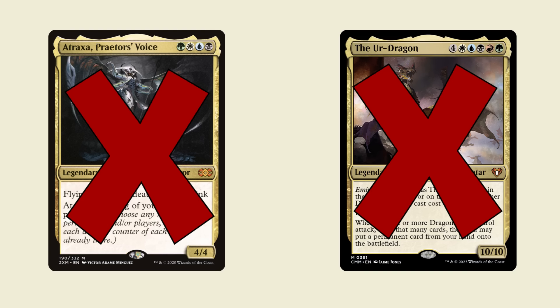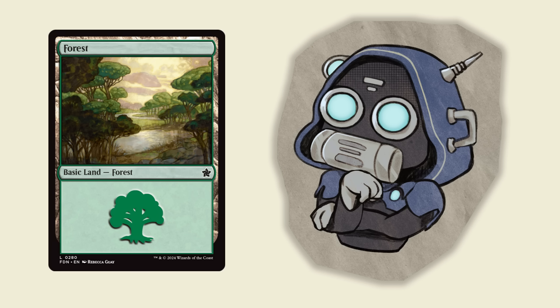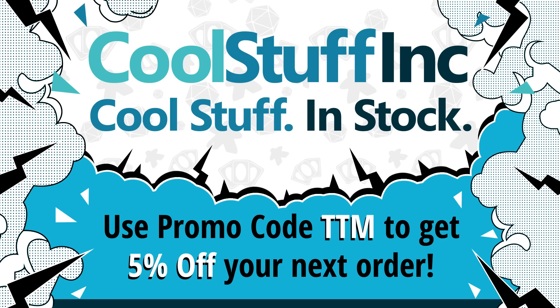No commanders in the EDH rec top 100, and they could use any method to determine the $25 price, but the commander plus basic lands would be included in the cost. So if you already have basic lands, these lists are probably going to be even cheaper for you. Links to everyone's channel and deck list in the description. If you want to buy any of these decks, you should use whatever seller is best for you, but I would like to recommend CoolStuffInc. If you use my code, you can get 5% off your order, making these budget decks even cheaper. Plus, it supports the channel.